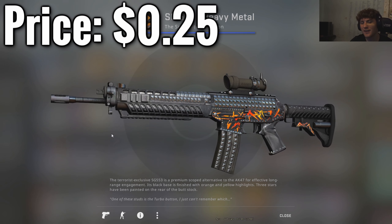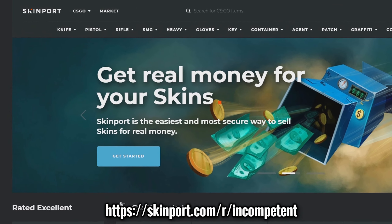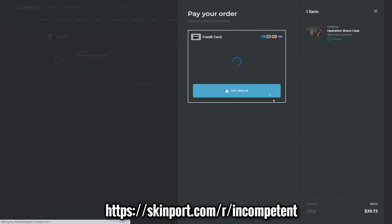Thanks for watching. Skimport is an easy-to-use CSGO skin marketplace — you can sell your own skins or buy skins at a discounted price. There's no site balance, so you don't even have to deposit to buy. Check it out, link's in the description.